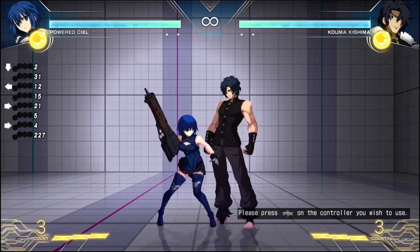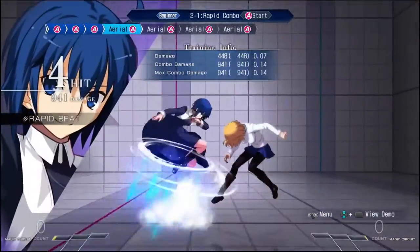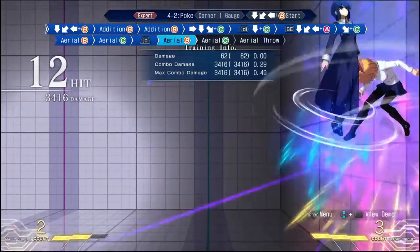If you want to practice a character, there's a training mode, a mission mode for each character, and a tutorial for all the mechanics you need to know. The mission mode has super simple bread and butter combos for every character, but after you complete those, it gets into really character-specific combos, which helps out a ton.